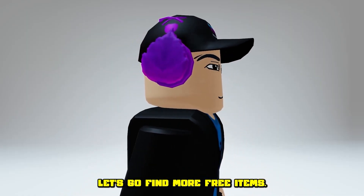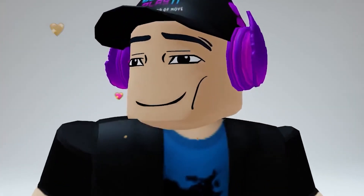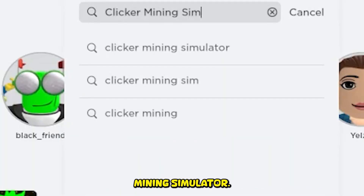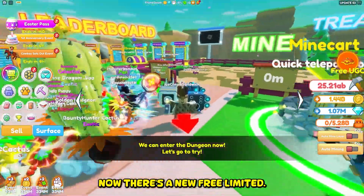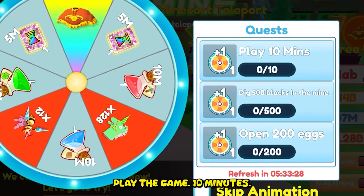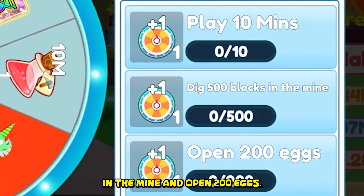Let's go find more free items. The next game is Clicker Mining Simulator. Now there's a new free limited. Here are the quests you need to do: play the game 10 minutes, dig 500 blocks in the mine, and open 200 eggs.